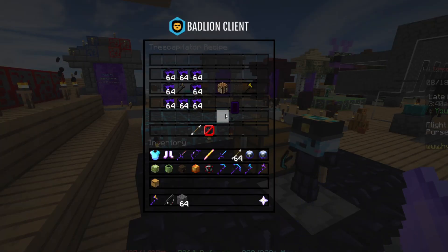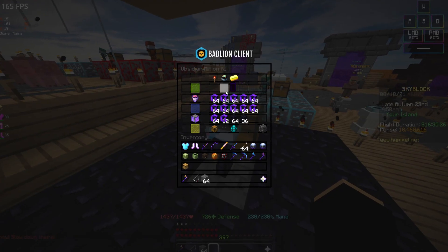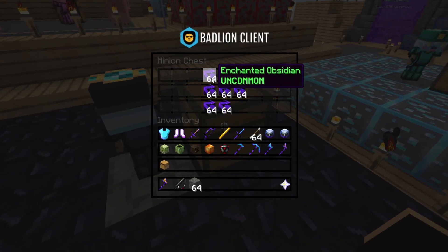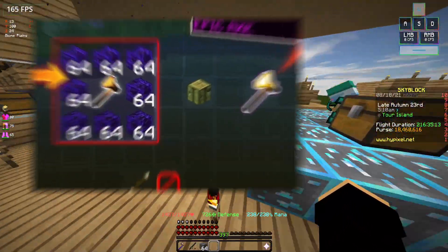The recipe requires 64 obsidian and two stacks of 256, totaling 512 — so you need eight stacks. Keep that in mind. Counting it out: one, two, three, four, five, six, seven, eight, nine, ten, eleven, twelve, thirteen, fourteen, fifteen, sixteen, seventeen, eighteen, nineteen — we're actually able to craft two of these.